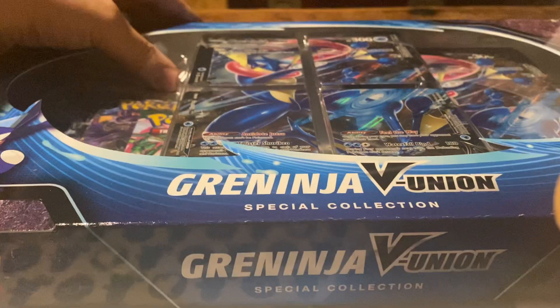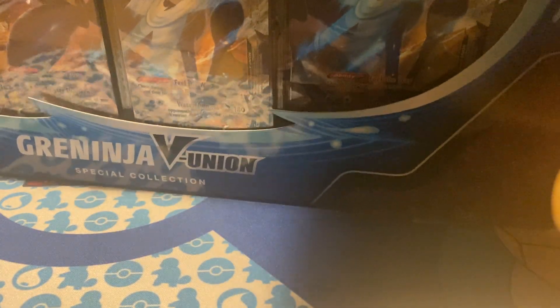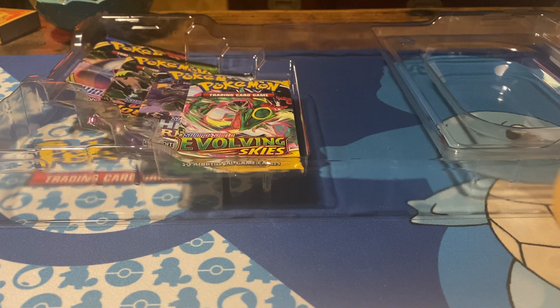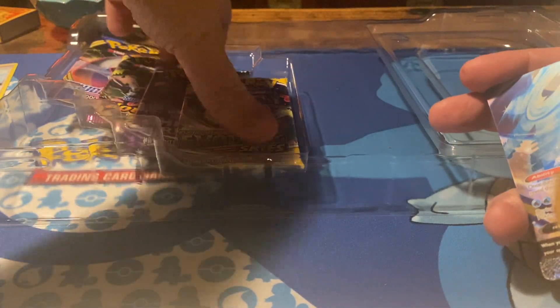Let's go over to the star of the show, and whatever we pull from there we will actually read out. So we have Grey Ninja — the V Union special collection, just like the other one. Four cards make one big card. And of course we get a code card and Professor Burnett in here as well. Including the Pikachu, there are four different types, and all of them contain Professor Burnett, so you will get a playset if you get all of those. There is another Professor Burnett, and of course we get four packs: Evolving Skies, Chilling Rain, Sword and Shield, and Vivid Voltage.